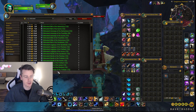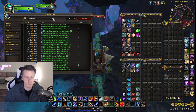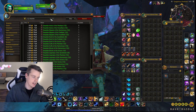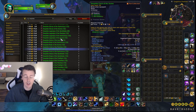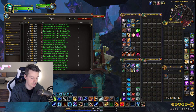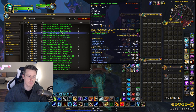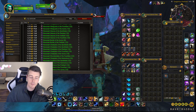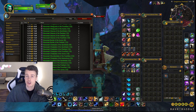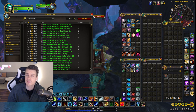You also have the Slither Shell set — exact same thing, doesn't share an appearance with anything, so it sells pretty well. Then you have the Deep Tide set, same thing, no shared appearance with any other item. Finally there's the Wave Crash set — same deal, no shared appearances. And those are just the armor sets; keep in mind there are also a ton of different weapons and off-hands that drop from Nazjatar mobs that also have a unique appearance, or only share with a couple of other items also from a Nazjatar loot source.